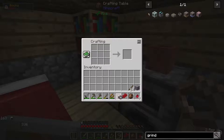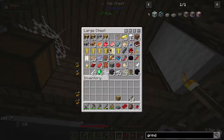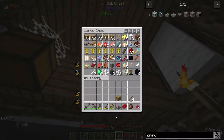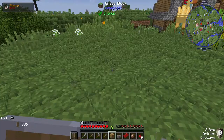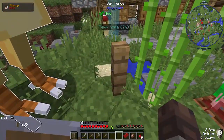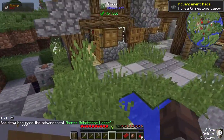We have ourselves a horse grindstone. Let me throw a stone in there. We need to put this higher than ground level - it's going to need a seven by seven area and I'm going to have to clear that out. Put that there - now I can leash my chocobo to it. Alright, now I'm going to go sleep real quick.